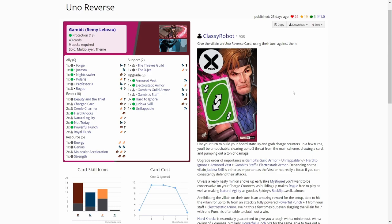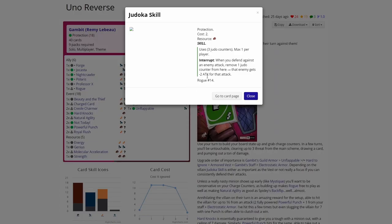Here is the reverse Gambit protection deck I found on marvelcdb.com. It is by Classy Robot and seems like a really fun protection deck to play. Of course, I have to choose a role for my X-Men for this campaign. I have chosen Defender, but I am not using any justice cards or stuff like that. But I might change the aspect from game to game. Anyway, we are playing this deck. I'm pretty excited to see some of these cards, like Judoka Skill, which seems like a really good one.